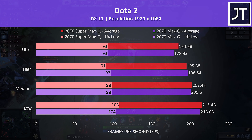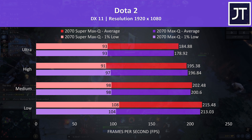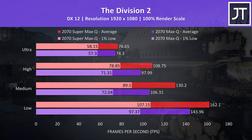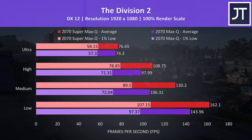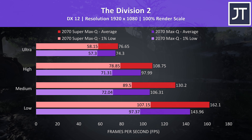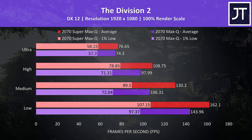Dota 2 was tested playing in the middle lane, and there was a much smaller difference here — 1% lows were either the same or went one way or the other slightly, while averages were quite close too, with ultra settings just 3% faster from the Super laptop. The Division 2 was tested with the game's built-in benchmark, and there was less of a difference stepping up to higher setting levels. At ultra settings the Super laptop was just 3% faster, however there was a larger 13% boost at low settings, which is probably more likely due to CPU and memory differences.